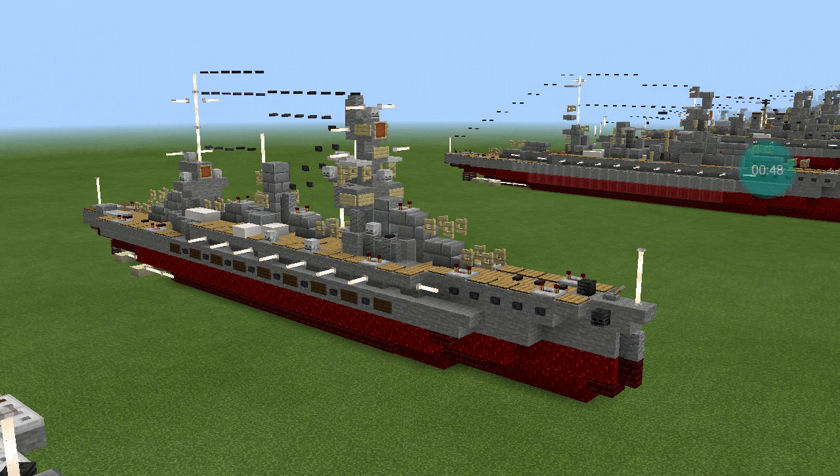Fuso, a classical name for Japan, was the lead ship of two Fuso-class dreadnought battleships built for the Imperial Japanese Navy. Launched in 1914 and commissioned in 1915, she initially patrolled off the coast of China, playing no part in World War I.